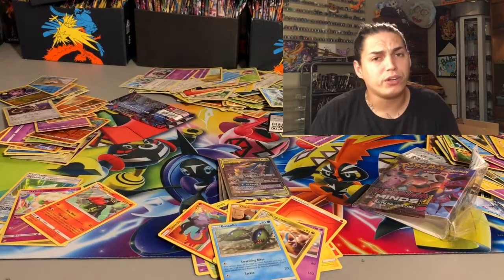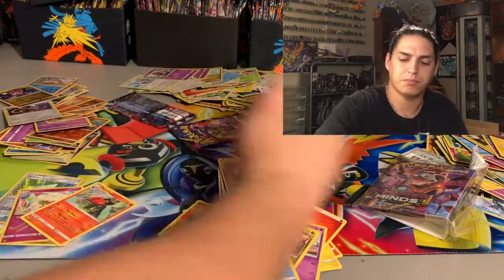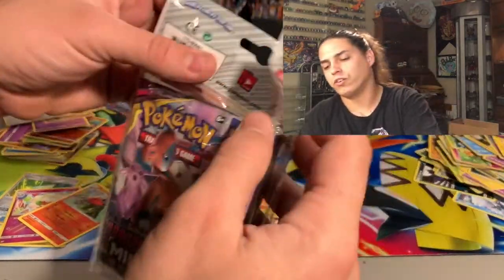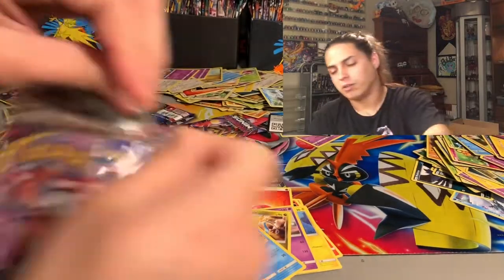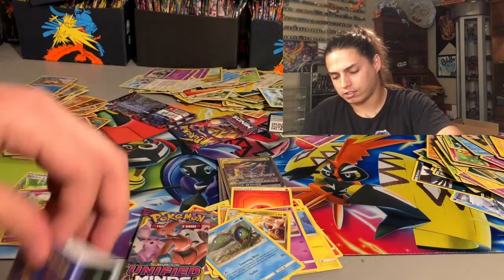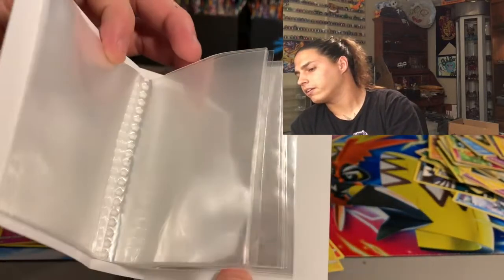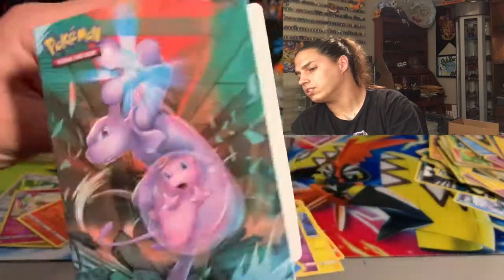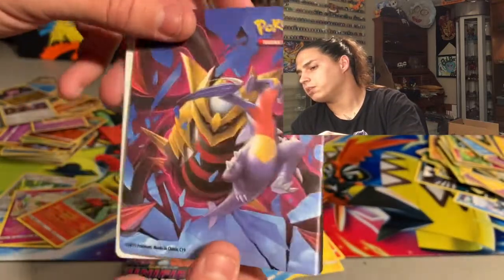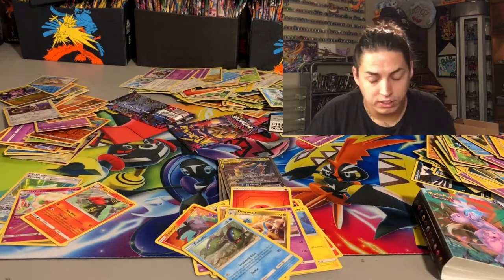Down to three packs. Let me open this mini binder pack — it comes with one pack and one dope little binder with just a few sleeves inside. Not many places to put cards but still dope. This is the third-to-last pack. Magmar, Cottonee, Snorunt, Tynamo, Meditite — an Amoonguss reverse hollow rare — and an Exegcutor non-hollow.